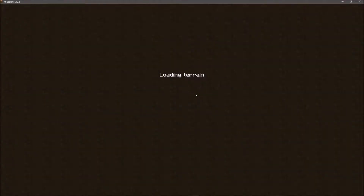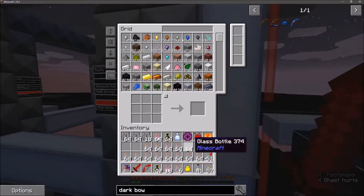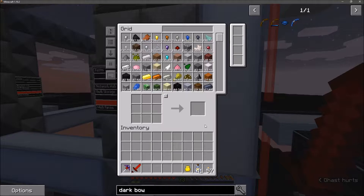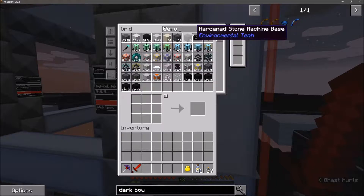Now that we are back, let's go ahead and throw all this stuff in storage. Another dragon heart - that's fine, we'll take it. We're going to get rid of this bow because I want to make the dark bow later, but that's a bit involved. Alright, on to Environmental Tech.